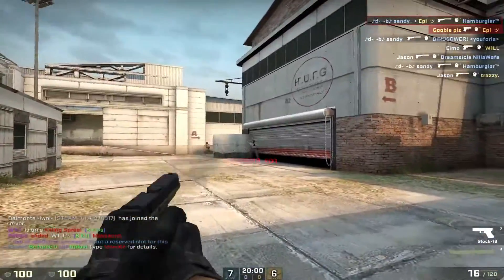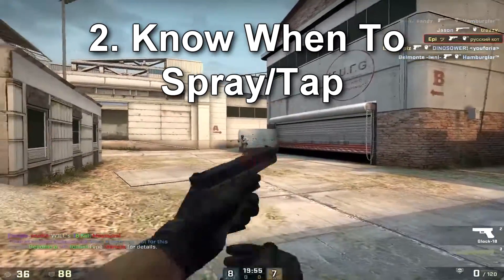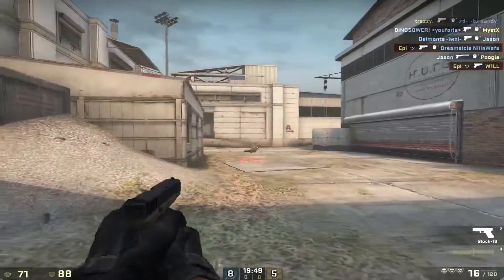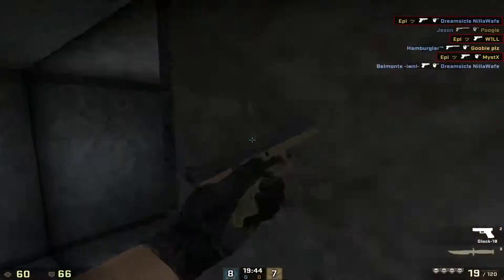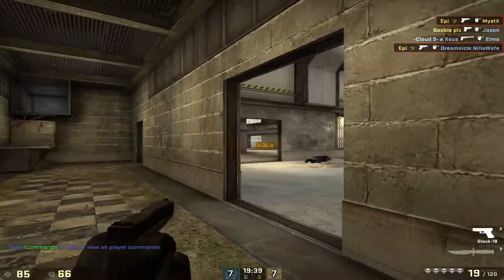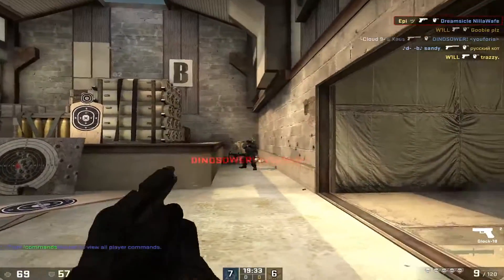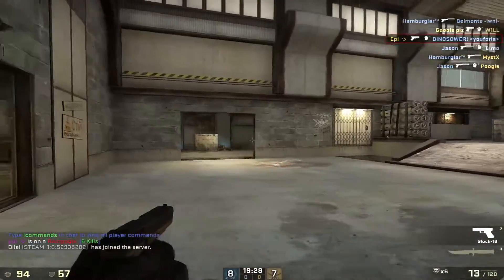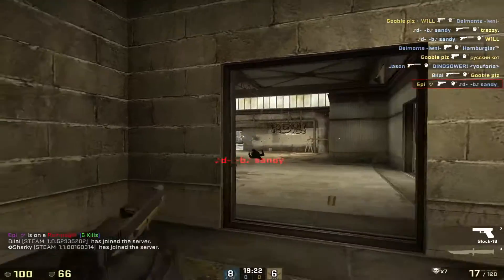The next tip is knowing when to spray or tap. You really don't want to tap the whole time — you don't want to stand still and just tap-shot, because you're going against USPs and P2Ks. They'll just hit you once in the head. The Glock is still pretty accurate while running and gunning, and if you're running and tapping with a couple seconds in between, it'll still be more accurate than just running and spraying.